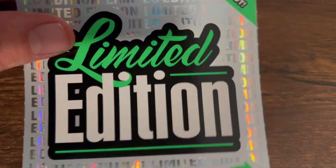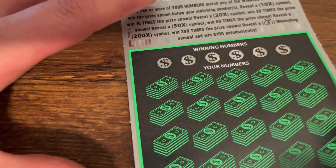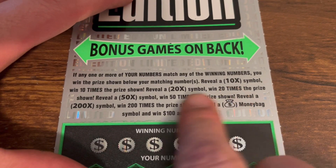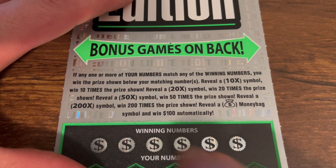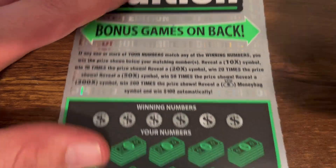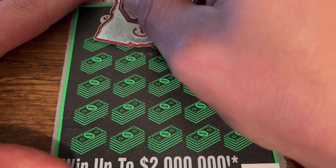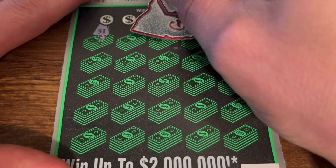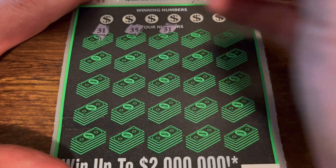All right, let's start with the Limited Edition. This also has a back scratch. It's one in 3.01. Down here you're looking for a 10, 20, 50, 200x, or a money bag to win $100 automatically. I've never found a multiplier on this ticket — come on, let's find one just one time. We got 31, 35, 31 — we got a win!